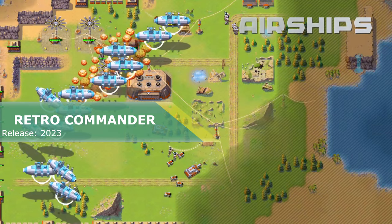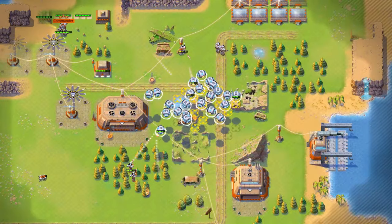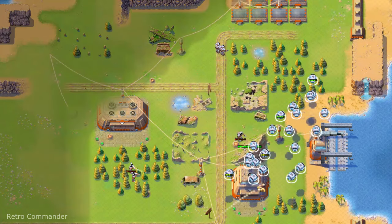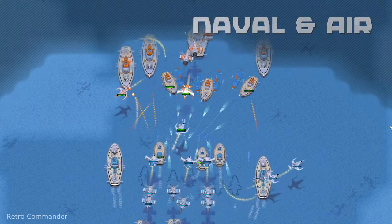Retro Commander. Okay, this looks like a complete Red Alert ripoff, but honestly I can see only advantages in that. Here you will encounter a challenging AI for single player games, including co-op play with the AI, cross-platform multiplayer over LAN or internet, including co-op, team and clan games.